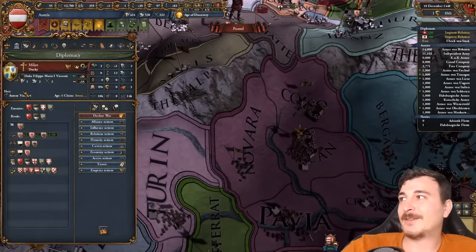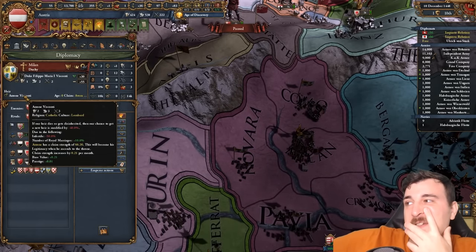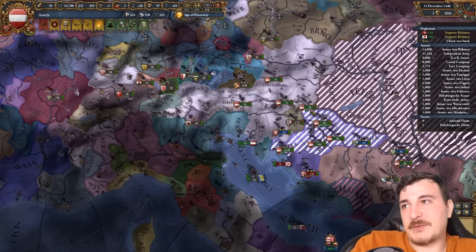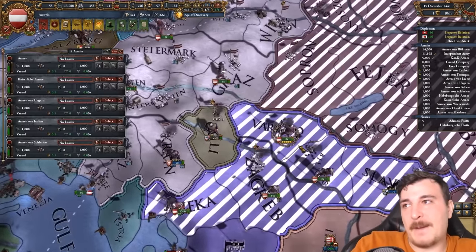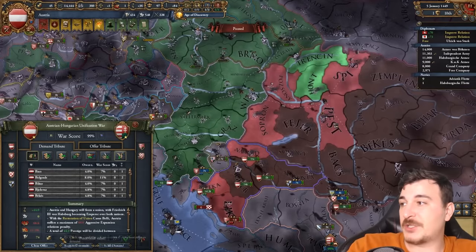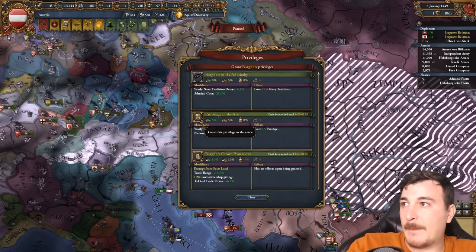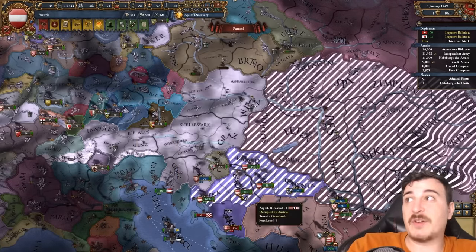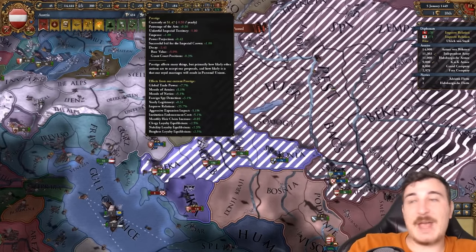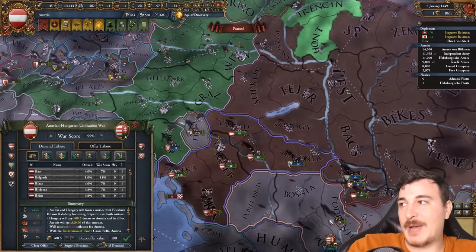Coalitions are less likely to trigger or form if you have a really strong nation or a really strong alliance set — or a combination of both. The Milanese got a decent heir, so I'm not sure if they're still going to get their Ambrosian Republic disaster or not. But there are significantly fewer nations in a coalition against us now. I can do even better by giving out the patronage of the arts, which I should have given a while back — I forgot about it. We get more prestige, which means more aggressive expansion impact reduction.